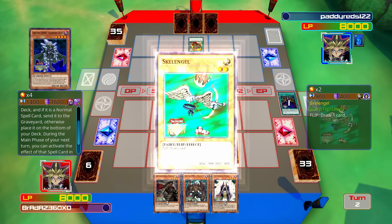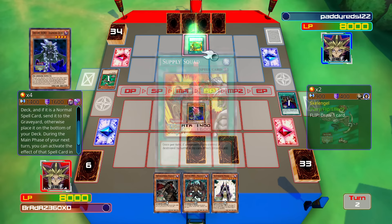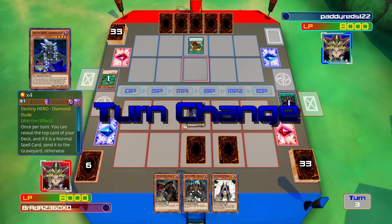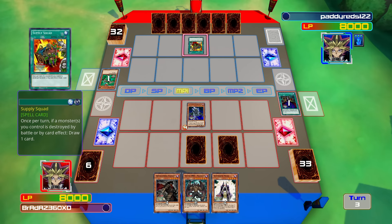So is Paddy Reds using a Fairy deck? Supply Squad is really good — it's a really good card for just gaining additional draw power, especially when something like Pot of Greed isn't available. There we go, now he's got two.